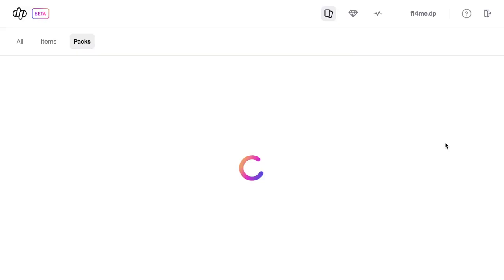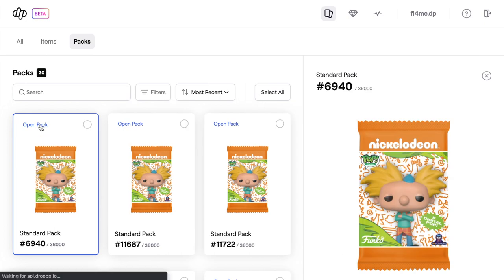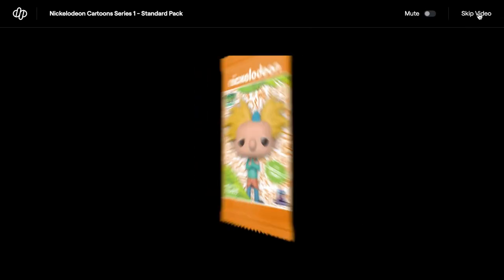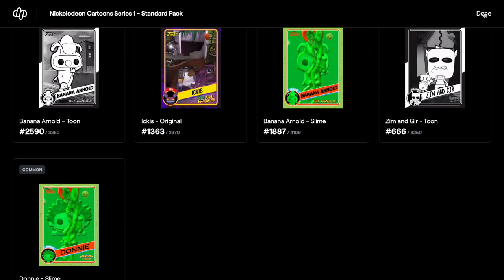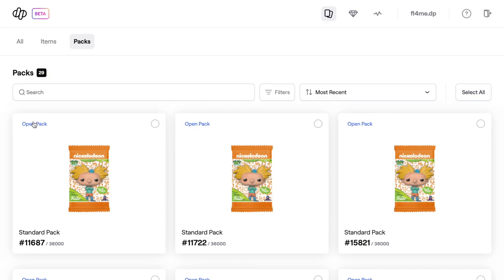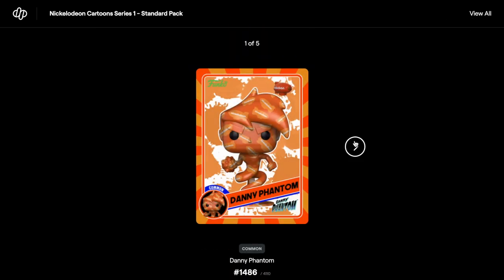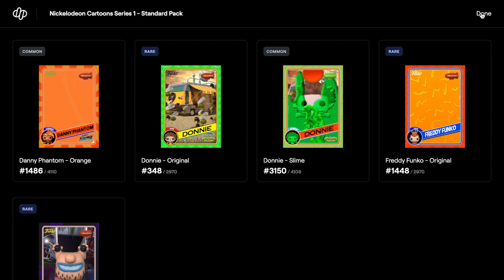Now we're starting to open up the standard packs, which will be a little bit quicker because there aren't so many. Let's skip the video, View All. We have uncommon, rare, common. We'll just flip through these and see if we've got any more redeemables. Skip video - there we go, there are a few rares in that one - three rares in one pack, which was really awesome!